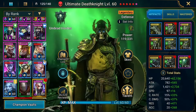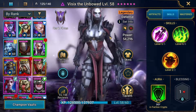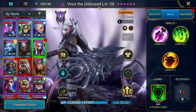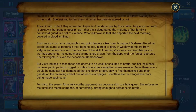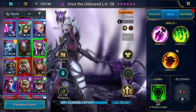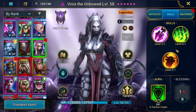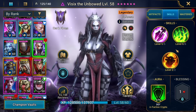It's Visex the Unbowed — I'm not actually sure about the lore but we'll check that later. First I want to talk about her kit, show you the way I'm using her, and then we'll come back to look at the build, masteries, all that good stuff.